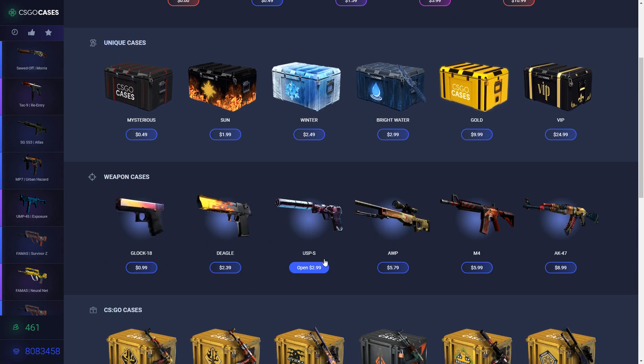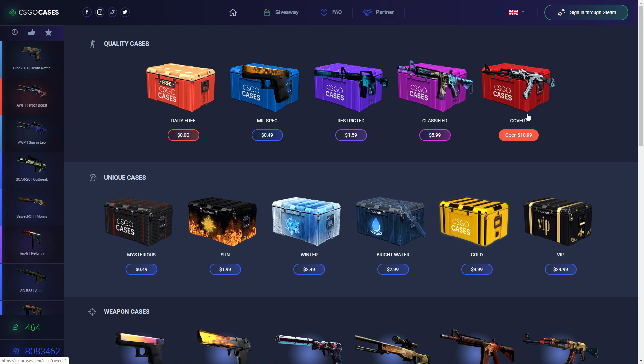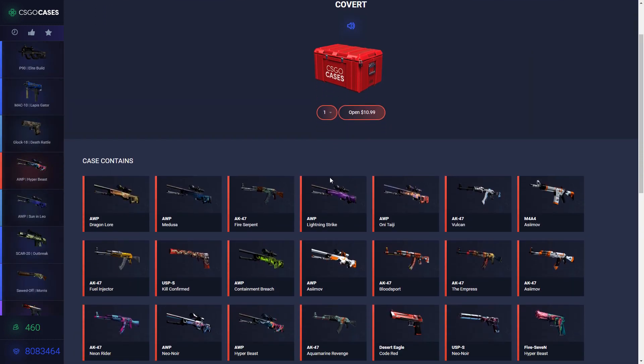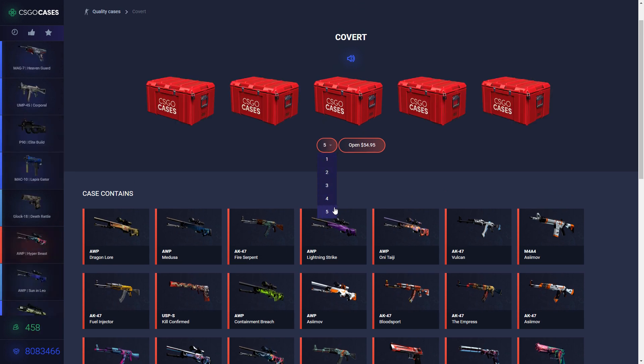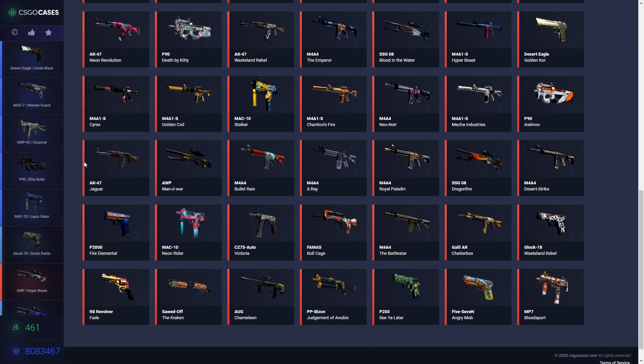You can also open, for example, the EVP case and you will get just AWP skins or USPs, Deagle, Glock, M4, AK. And other cases, for example, this Covert case is the most expensive on this site, and you can open five cases at once.